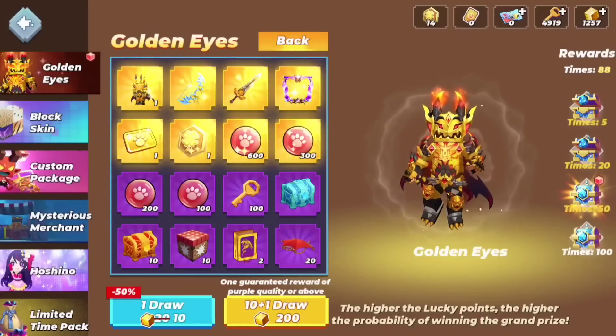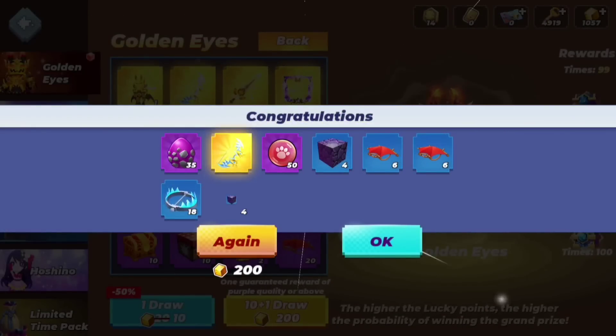I got the blazing sword. That looks like an iron sword, but that's a W. We already got one, two, three items. We need to get two more items, which is the bow and the skin. The skin is the most important one though. Give me the bow and the skin please. Okay, we got the bow.